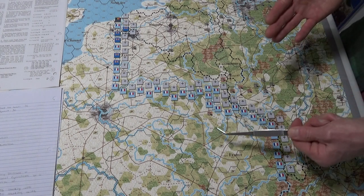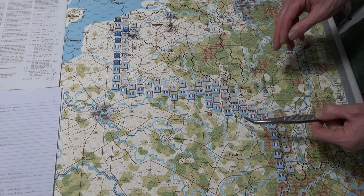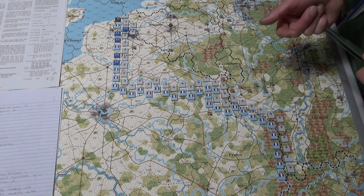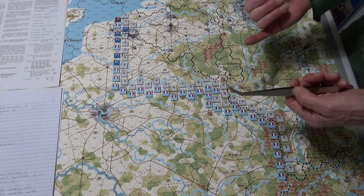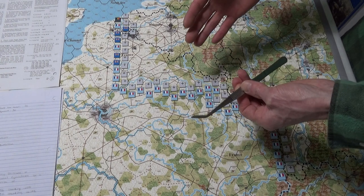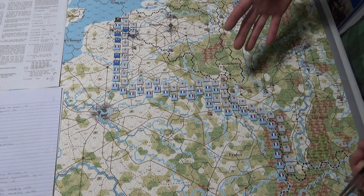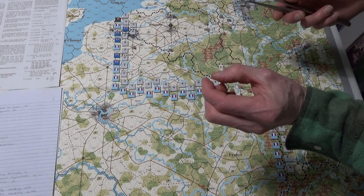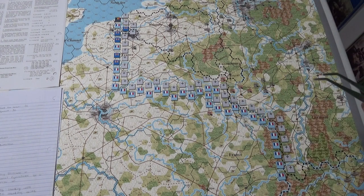The stacking limit in Der Valkyrieg is six divisions - or divisional equivalents - in a hex, and those divisions are either infantry or cavalry. That comes into play when I start looking at which strength points I want to reduce. Do I reduce strength points across the board and keep a ton of counters, or do I shave off some counters? In a compressed area, each unit could be maximized to one of six combat value slots.